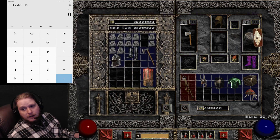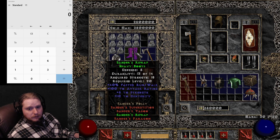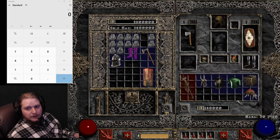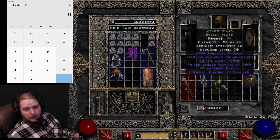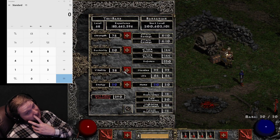Now, he may not use shields — we might be a spin-to-win barbarian with two swords. But if that's what we want to do, then that's what we want to do. Once you have enough strength to equip your gear, you're going to want to put the rest of the points into either dexterity or vitality, and I'll tell you why.